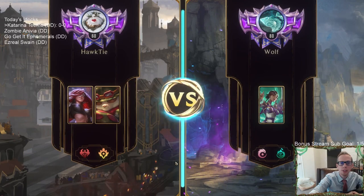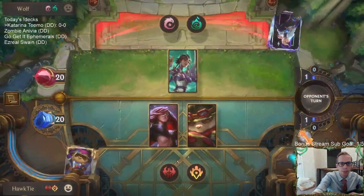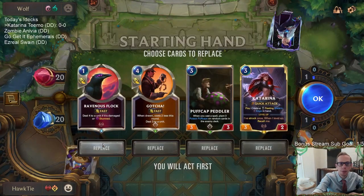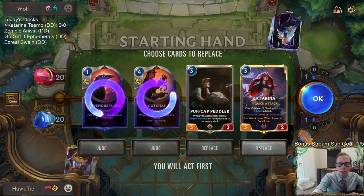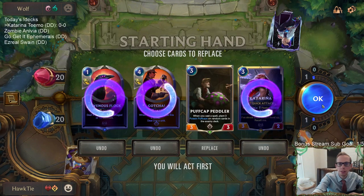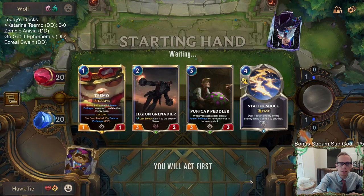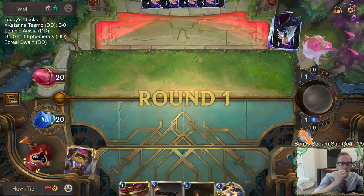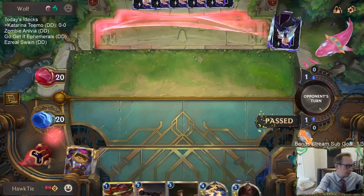Oh, playing some Karma — I like seeing that. I like seeing the slower decks, because with puff caps you want to play against slower decks so your puff caps have time. I definitely want Peddler and I'm not sure about the rest. We definitely want more Peddler-type cards. They're obviously a Gohard deck, playing Gohard and Vile Feast.